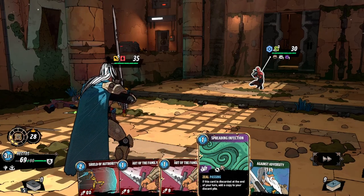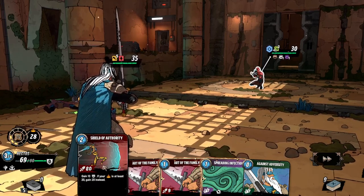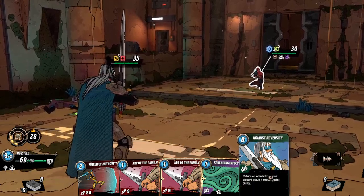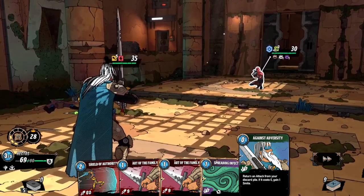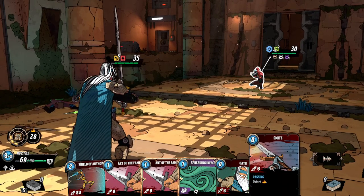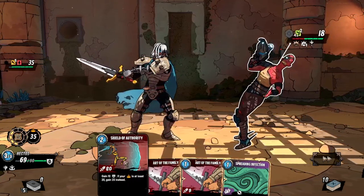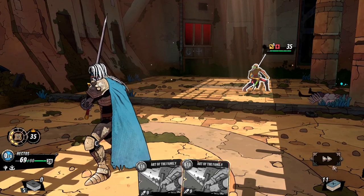Spread Infection — this card is discarded at the end of your turn and will be copied to your discard pile. Shield of Authority. Five melee attack, two ranged attack. Let's return an attack — the Oath. Let's take that guy out. Let's play the Shield of Authority, and let's play this card so as not to spread the infection. And that's the end of turn.